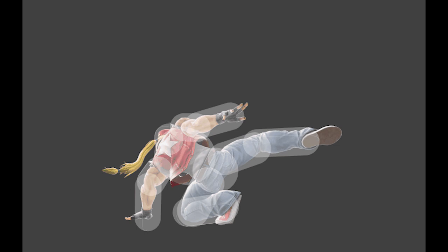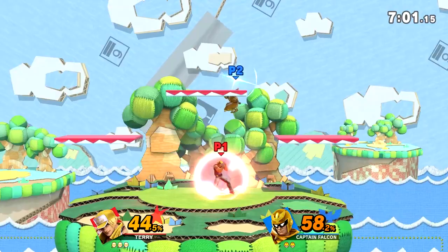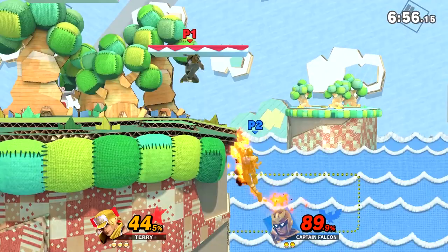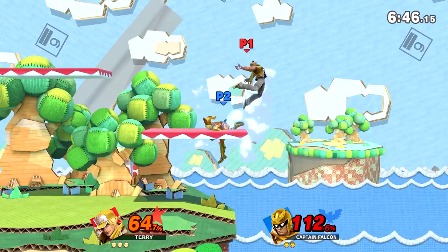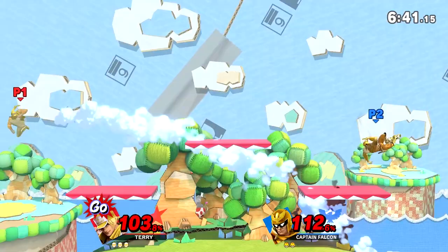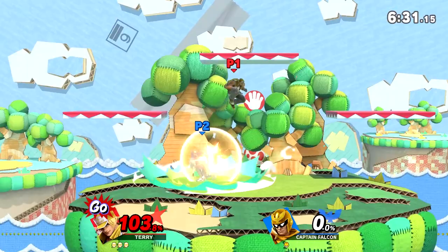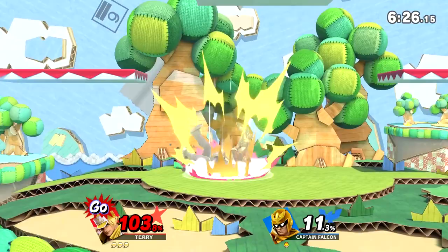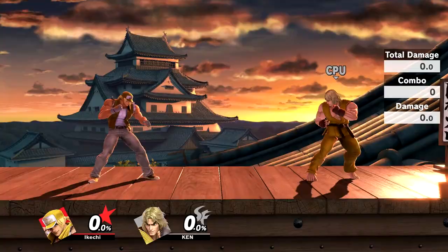Next up we have Terry's Down Smash. I don't like this move too much because when you down smash he kicks at a weird upward angle rather than being useful for two-framing. However, there's a cool use: if I hit somebody's shield with up smash, there's shield pushback so most characters can't grab me, and I'll immediately mash a down smash to punish their grab attempt or shield poke them. It's a cool mix-up after a failed up smash attempt. Otherwise I don't use down smash much.